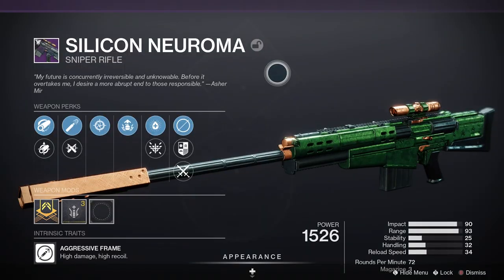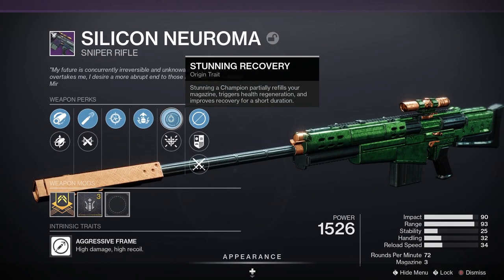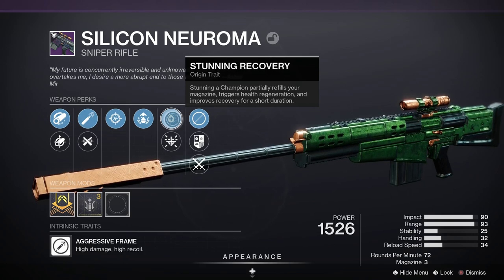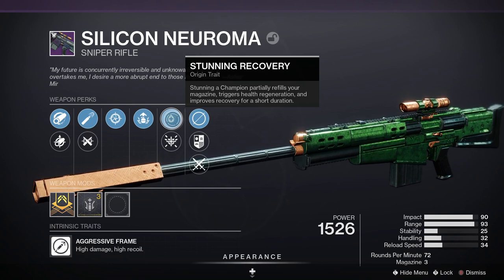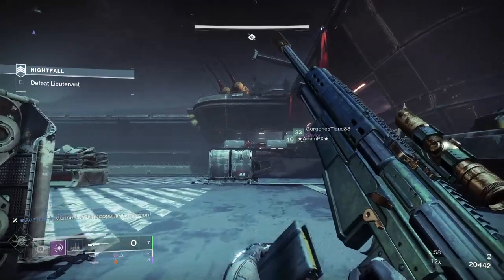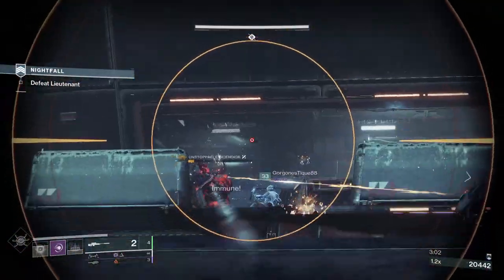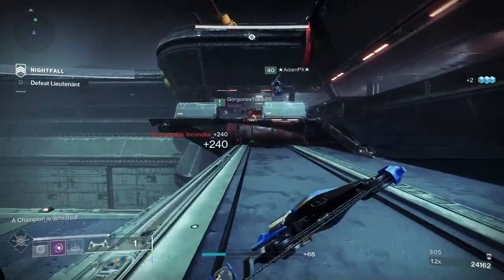The Silicon Neuroma is a legendary kinetic sniper rifle with an aggressive frame, meaning it's got high damage and high recoil. The stats are: 90 impact, 77 range, 25 stability, 32 handling, 34 reload speed. It's a 72 rounds-per-minute sniper rifle with three in the magazine.